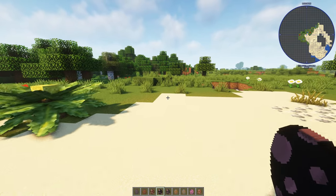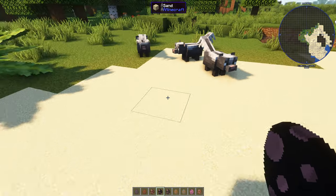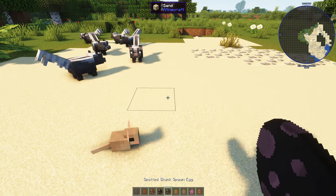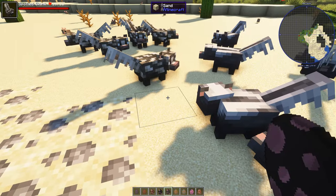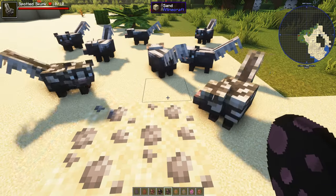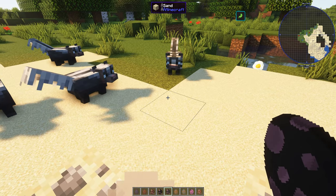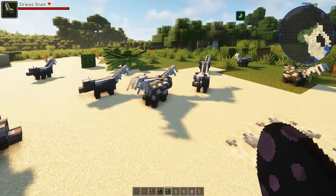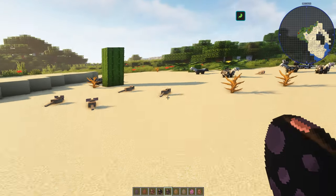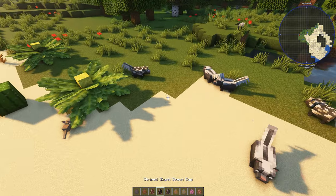Right, striped skunk! I'm not sure where these actually spawn. And a spotted skunk as well — they've really gone for cuteness in this update. Skunks will spray if the player gets too close — and it sprayed me! That is just a bit too much. Please stop — I'm not going to hit you again. Don't hit your animals; they are super cute though!